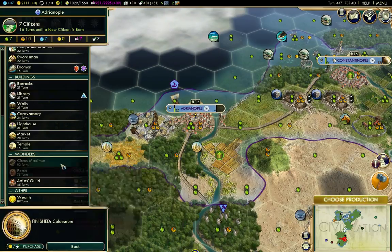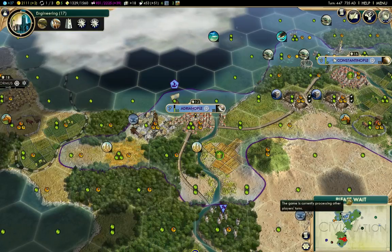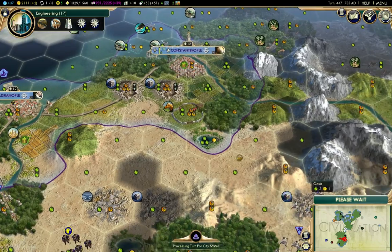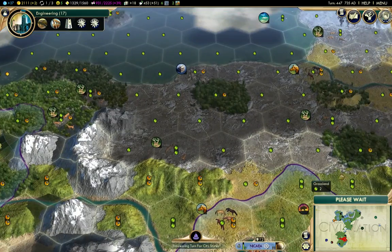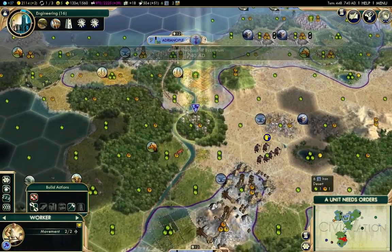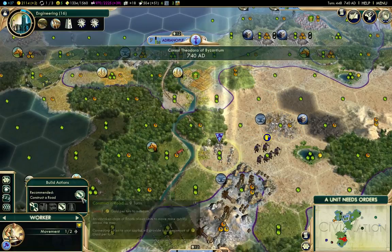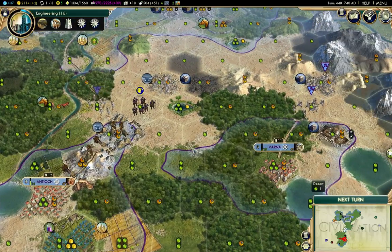I have built a Colosseum there. Let's do the library thing there - it's a decent sized city and it's going to be a real benefit to science. Another link in the trade network there.